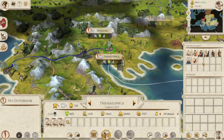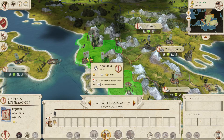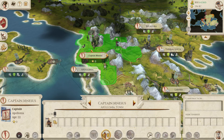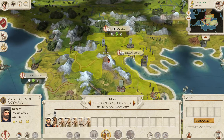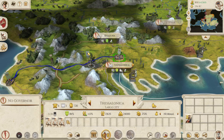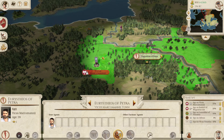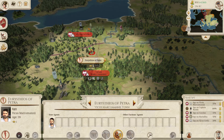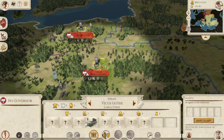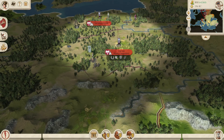We're going to keep recruiting in Thessalonica because we know for a fact that there is a Julii force approaching the town of Apollonia. We should be pretty well defended here, but I'm not entirely sure what's coming, so better to be safe. This spy has only a 35% chance of getting into this town, so what I'll do instead is lurk outside. We can see both towns at once — we can't see any actual forces but they could be hidden in the trees.